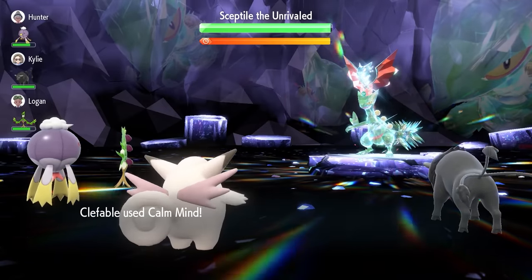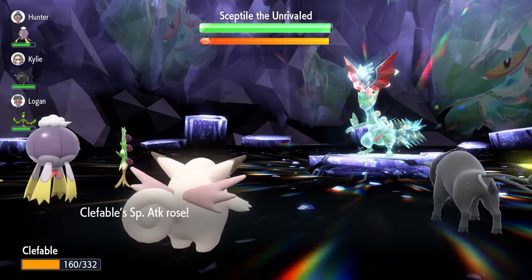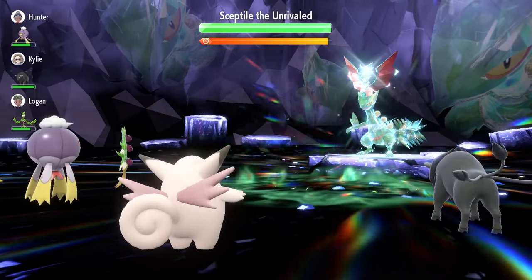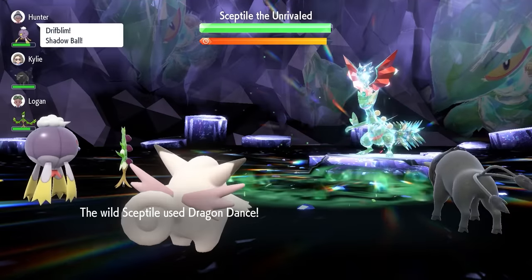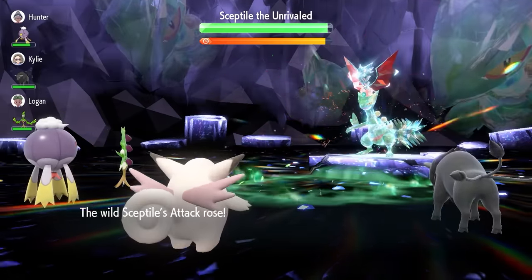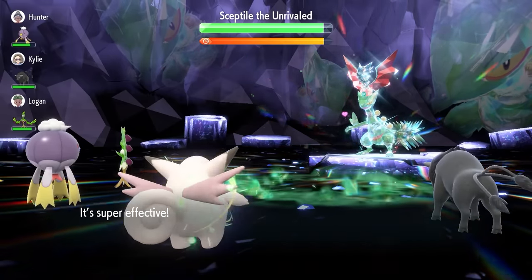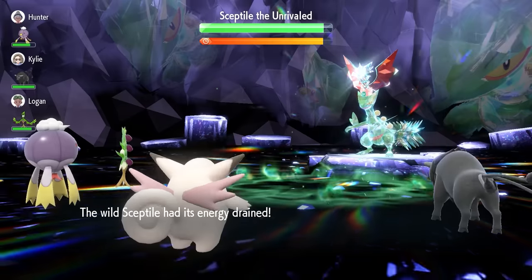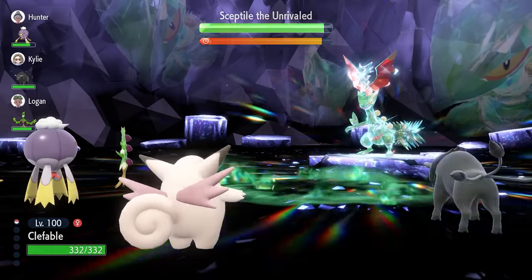We're chasing down our Terastallization as soon as possible to maximize our attacking potential against Sceptile. Turn two, lock in with Draining Kiss — even though we've taken some damage, Draining Kiss will be enough to heal back that damage. Sceptile will go for a flurry of attacks and will also use Dragon Dance throughout the raid, boosting its Attack and Speed by one stage each time. Don't worry though, because Unaware means we ignore any of those stat boosts.